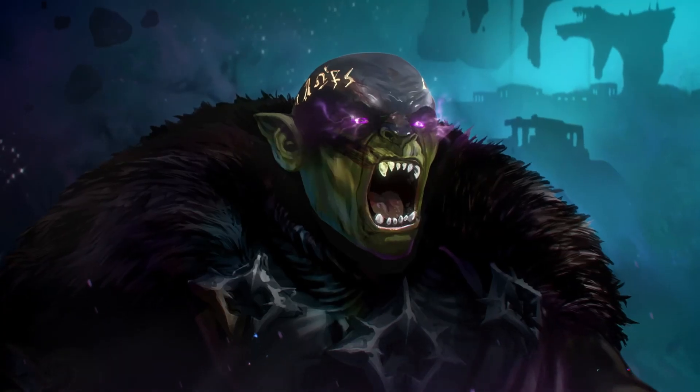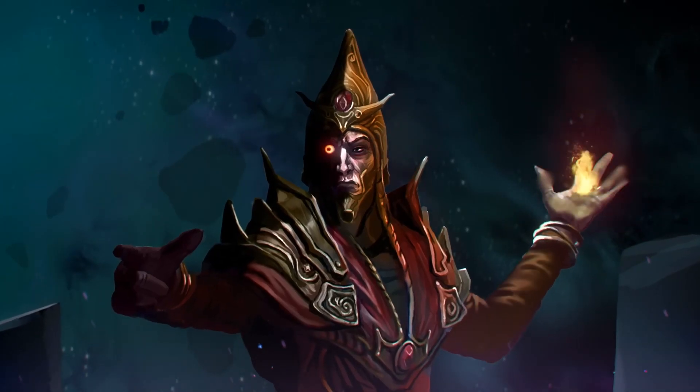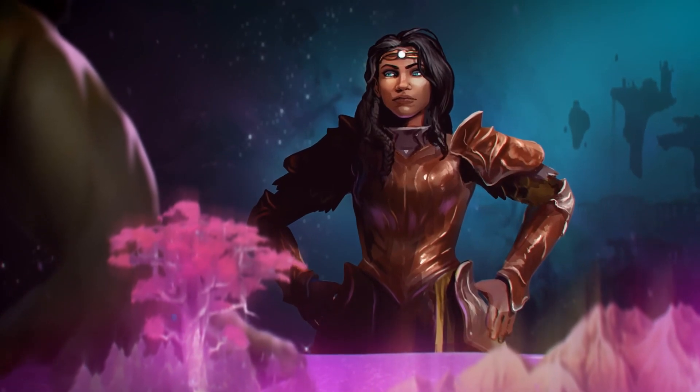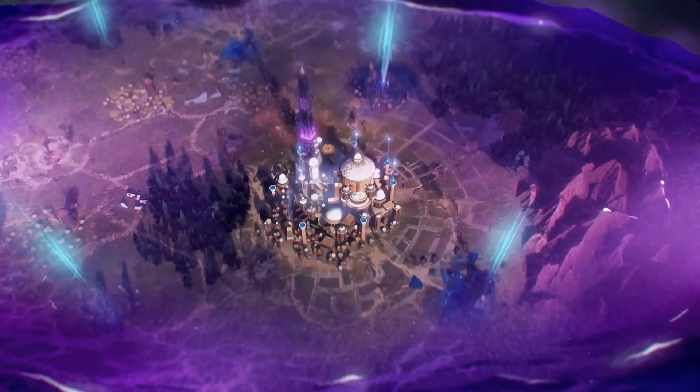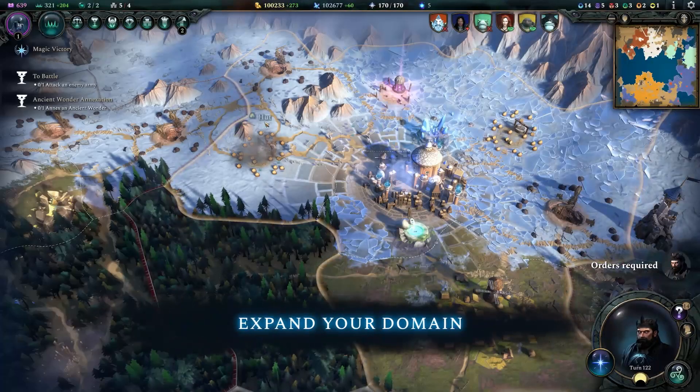Age of Wonders 4 is the first game on our list — the continuation of the renowned fantasy strategy series. This game combines elements of 4X strategy and turn-based tactical combat. It also allows us to take control of our own faction, which we can create to our liking and desire.